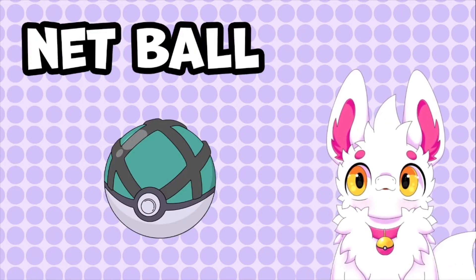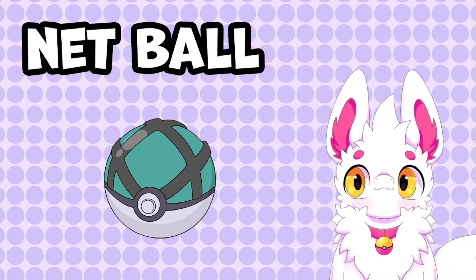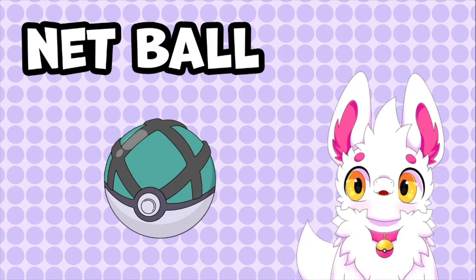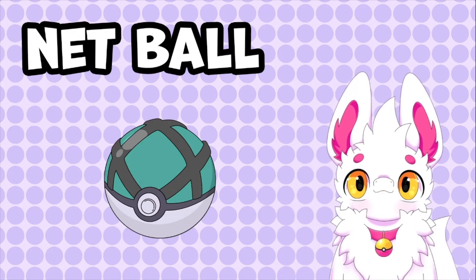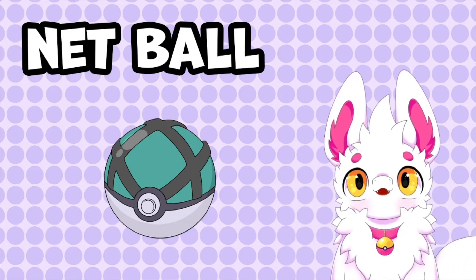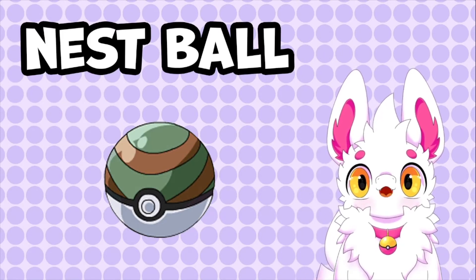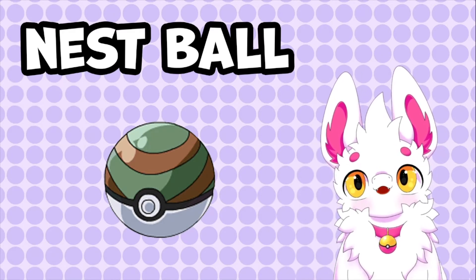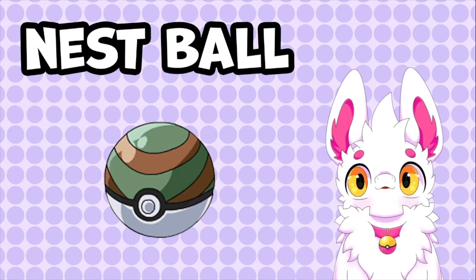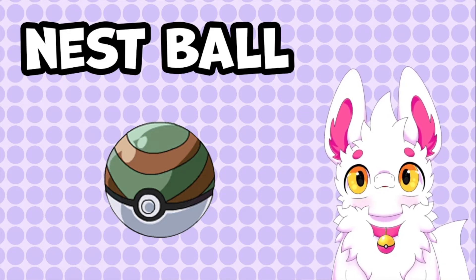Moving on to Generation 3. First off we have the Net Ball, which has an increased catch rate when used on a Pokemon with the Bug or Water type. The catch rate modifier used to be 3, but has since been increased to 3.5 from Gen 7 onwards. Next is the Nest Ball, which is similar to the Level Ball in that it helps catch lower-leveled Pokemon, but it doesn't rely on your own Pokemon being higher leveled to be effective.